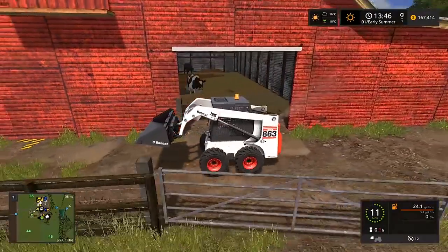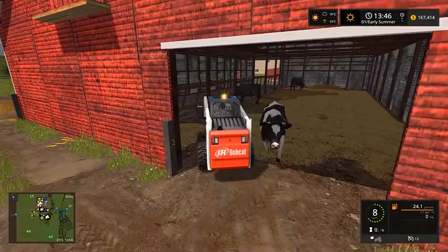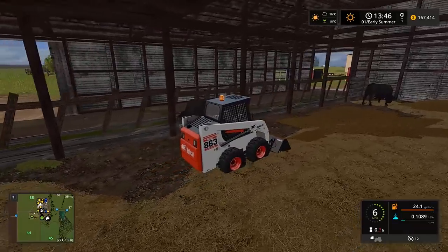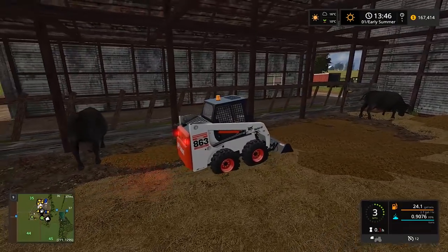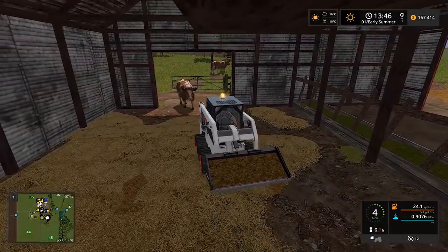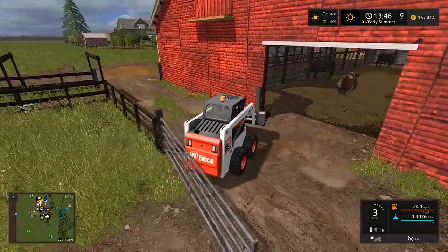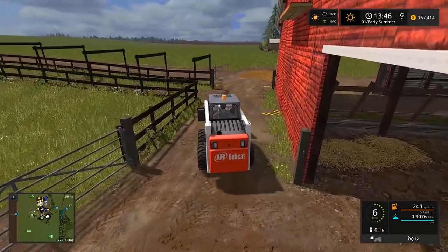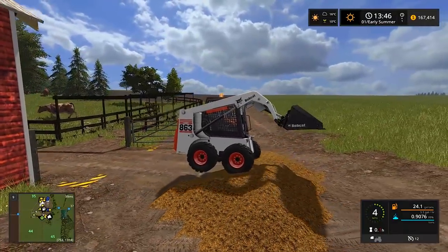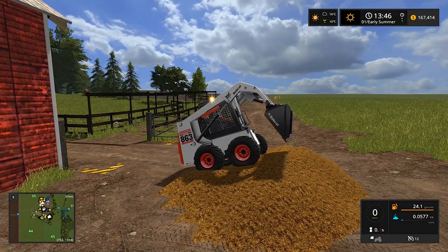We'll put this over here. What are you guys thinking - like five more scoops? Get out of the way! It is kind of messy in here, definitely pretty messy. I wonder what would happen if I dropped it over the edge into their feeding trough - I probably don't want to be feeding them that. Look at that balance - there's so much weight in the front.